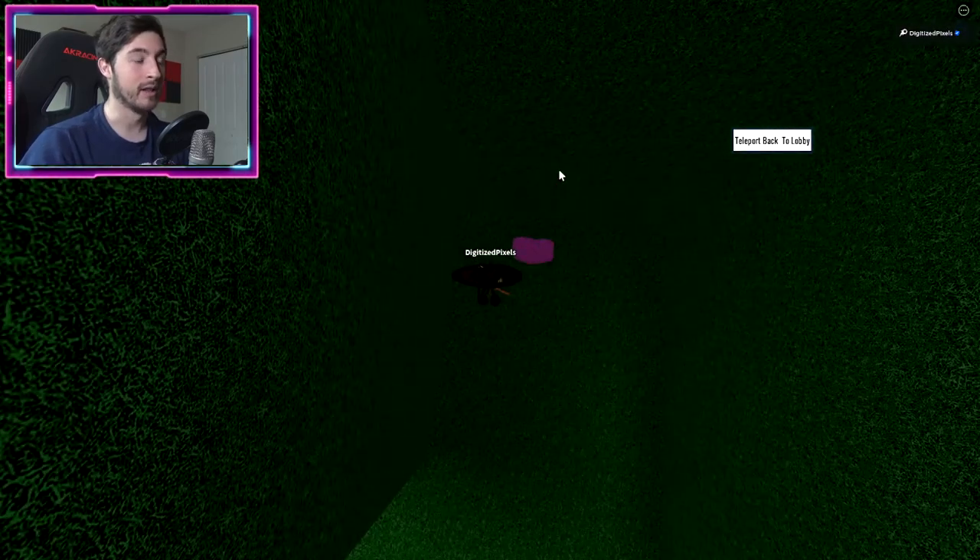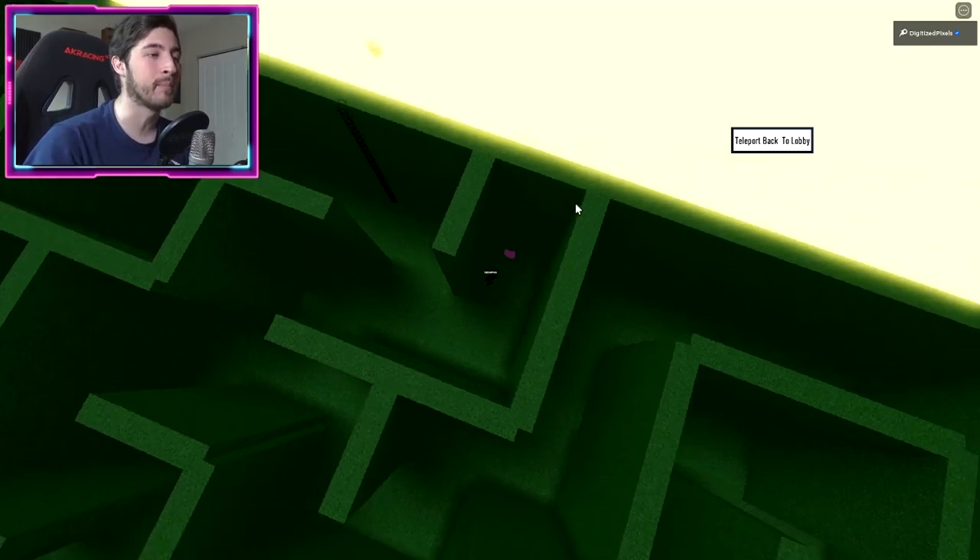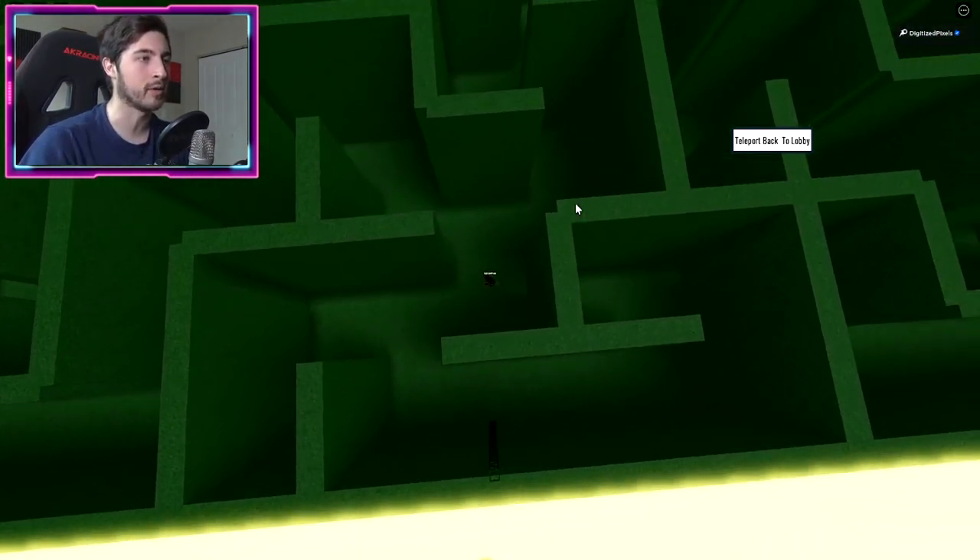Next one is the purple heart. Drop on down, go to our left, and it should be right there - literally right next to the ladder, you can see them when you zoom out.